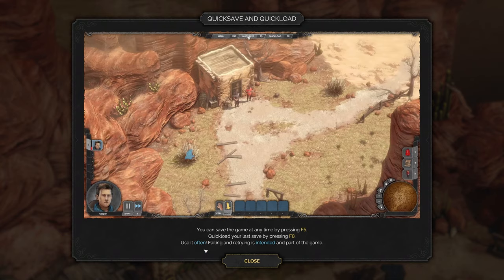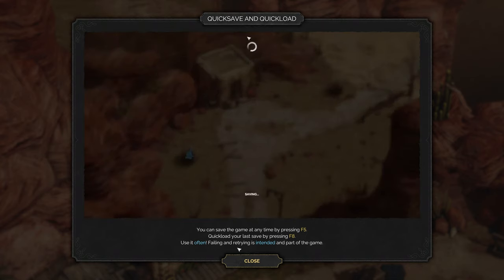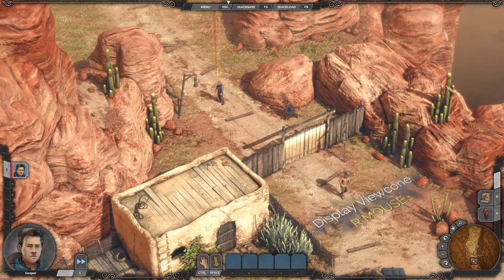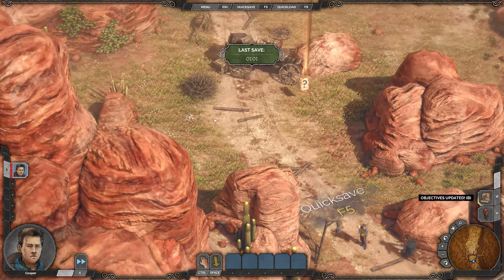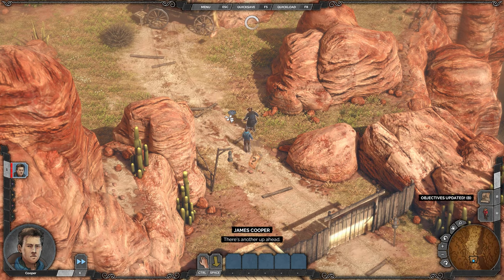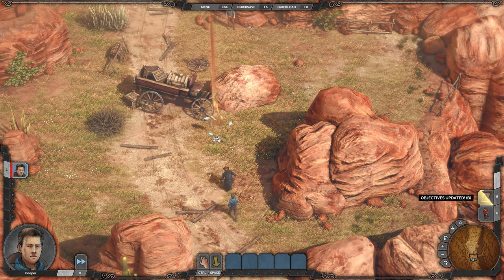Quick save and quick load — you can save the game at any time by pressing F5. And we can also quick load. They want us to use it often; failing and retrying is intended and part of the game, which is music to my ears. So hopefully we won't be failing too much, but if I do, I've got a good excuse for it.